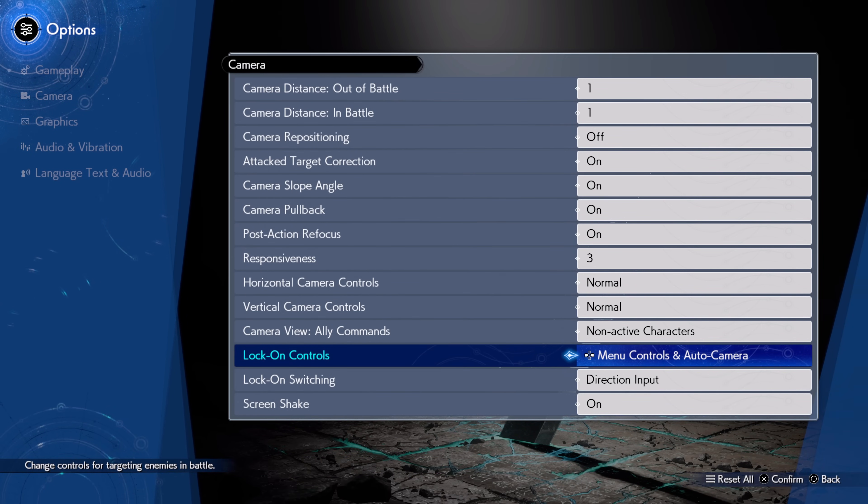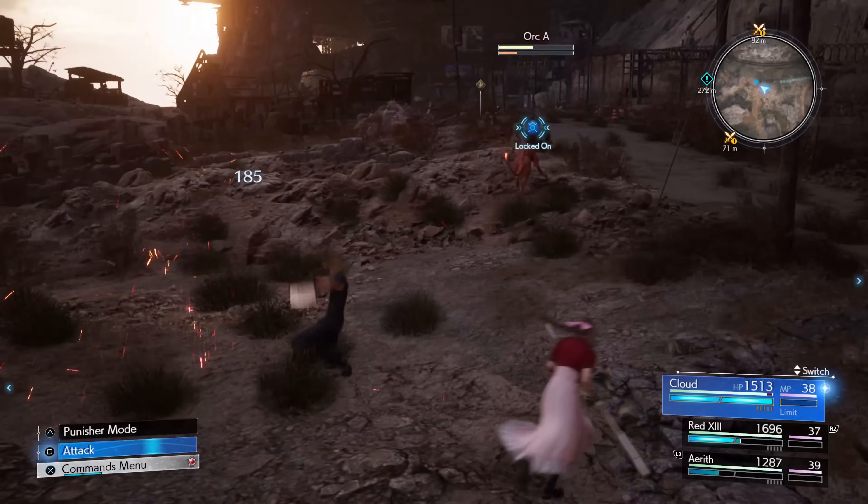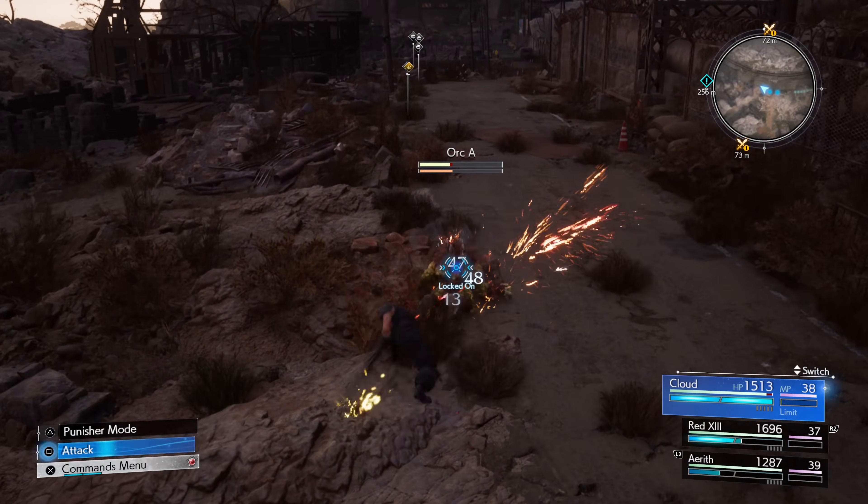With it changed though, you now switch the target you're locked onto using the left and right directional buttons on the D-pad, and the camera will automatically pan to look at the enemy that you've changed that target lock to.